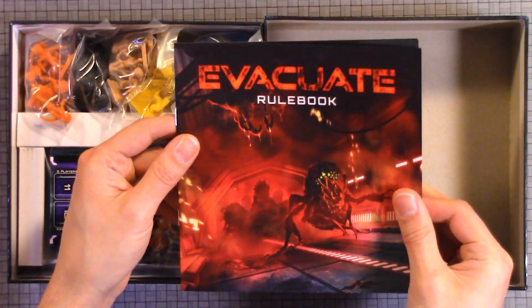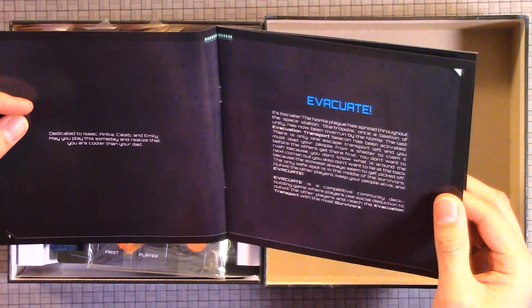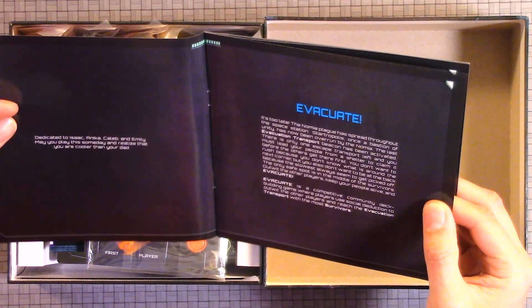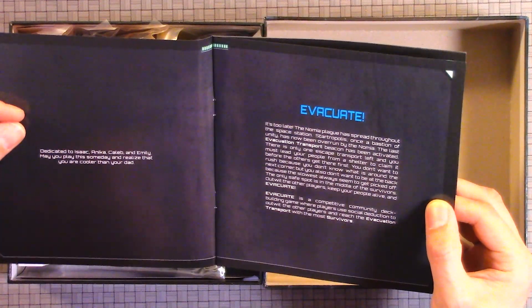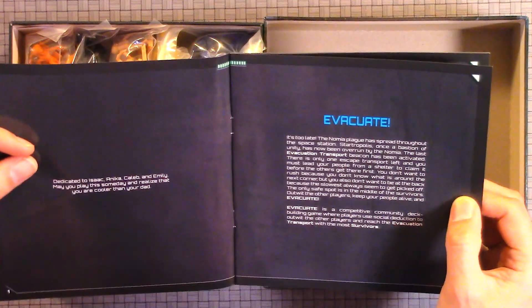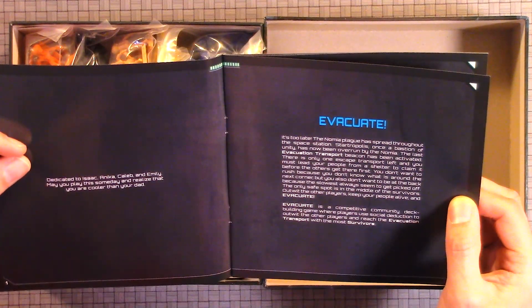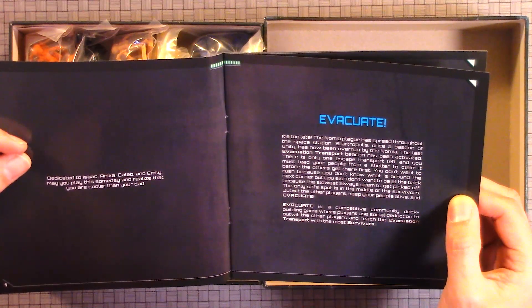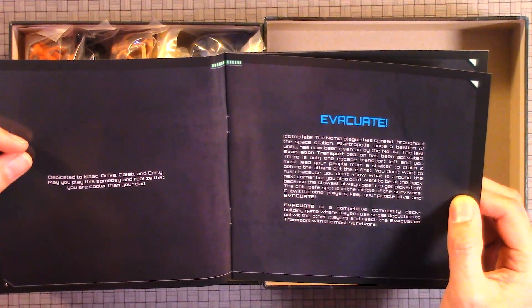Here we have the rule book. Evacuate — it's too late. The Novia plague has spread throughout the space station. Stratropolis, once a bastion of unity, has now been overrun by the Novia. The last evacuation transport beacon has been activated. There is only one escape transport left and you must lead your people from a shelter to claim it before the others get there first. You don't want to rush because you don't know what is around the next corner, but you also don't want to be at the back because the slowest always seems to get picked off.